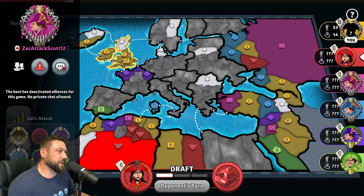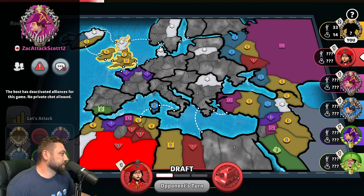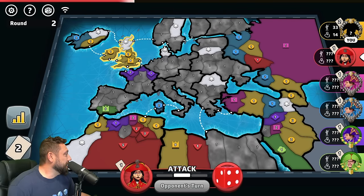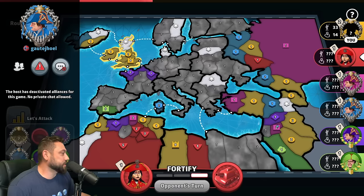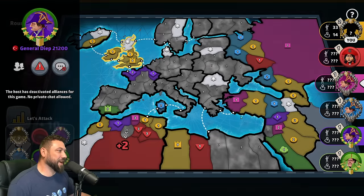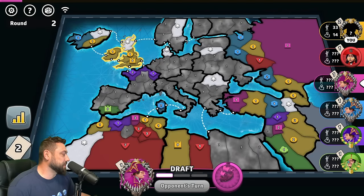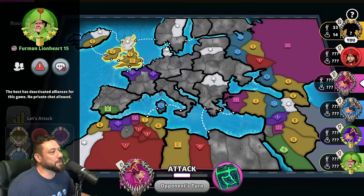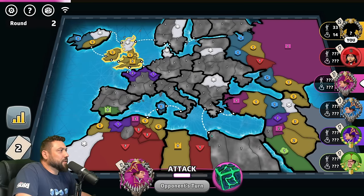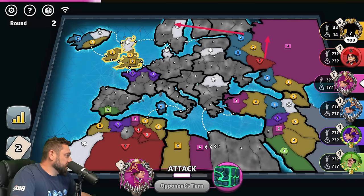In the second position playing as Red, soon to be dead, we have Muesli Soup from the United Kingdom. In the third seat, Sack Attack Scott 12 from Canada playing as Magenta — I predict he capped Trieste. In position four, Gaute Joe Hell from Norway playing as Blue. In fifth position, General Deep from Turkey, pro player, in France. The ultimate seat is Firmian Lionheart 15 from USA playing as Green.